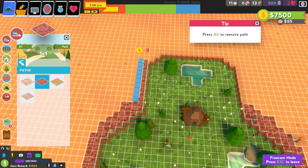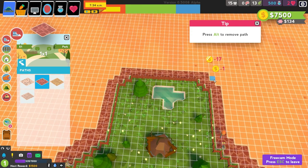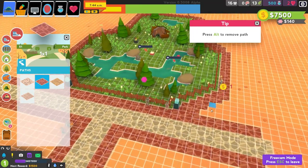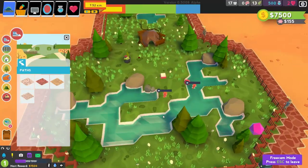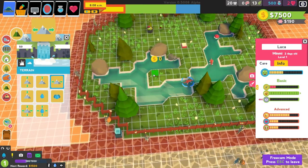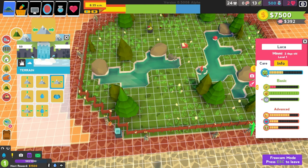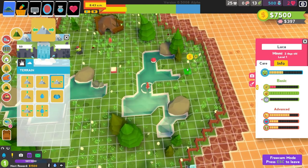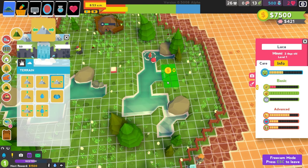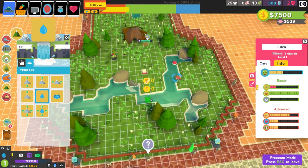We're gonna expand this path a little bit more. I'm gonna put this down over here like that, and have a double one over here. I think this is good. We can fill this up with some trees and stuff to make it look a little bit better. I want to test something — if I flatten the terrain a little bit more over here, does that change anything with the exhibit? I think it did — 20%. And I think the exhibit just needs to be way bigger.